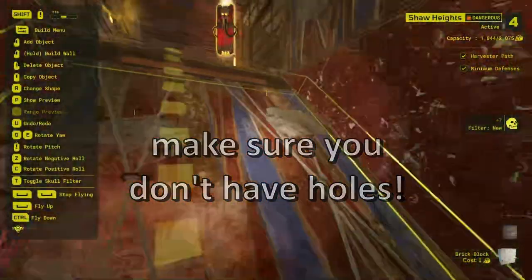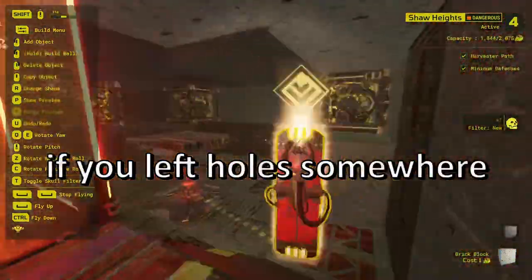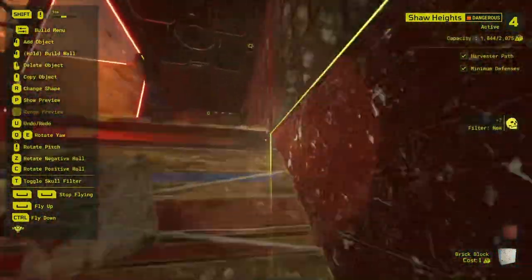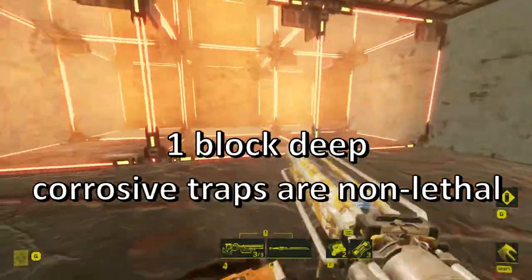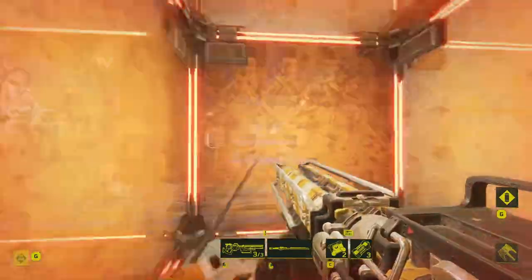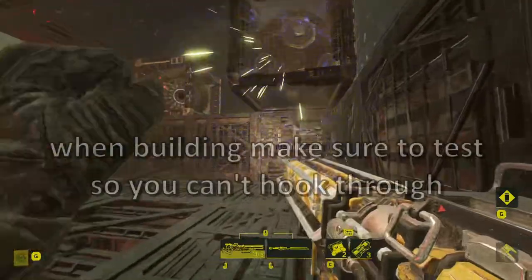When building, make sure you don't have holes. Any holes left by accident can completely negate all your hard work. Corrosive blocks that are just one block deep can be grappled through, so be sure to be on the lookout for this both when raiding and building.